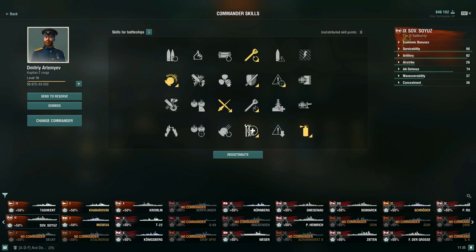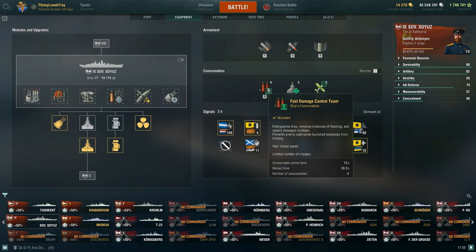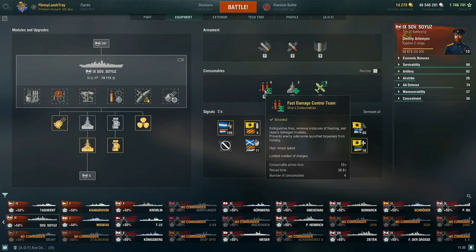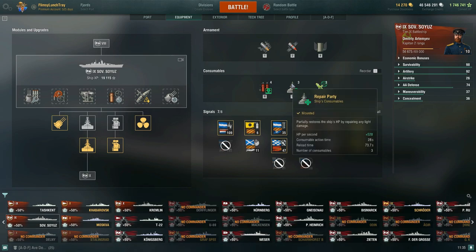For a 14 point commander build, I'd recommend taking Emergency Repair Expert: damage control party consumable action time plus 10%, number of damage control party consumables plus one — so we go from four fast damage control teams to five. Repair party consumable action time goes up by plus 10%, and number of repair party consumable charges goes from three to four. So if we already have the damage control party modification one upgrade giving us 14 seconds of action time, with this skill it would go up to 15.4 seconds. Your repair party would be at 30.8 seconds with longer lasting ticks.